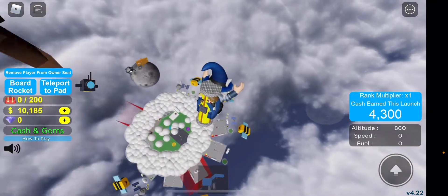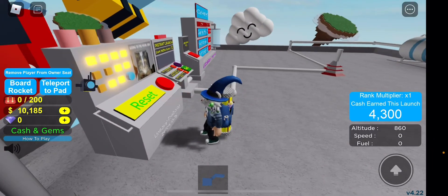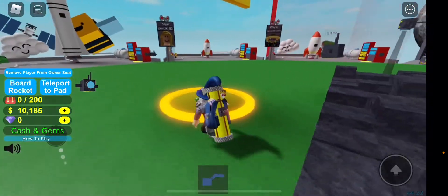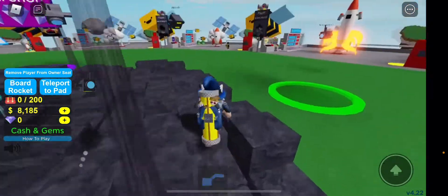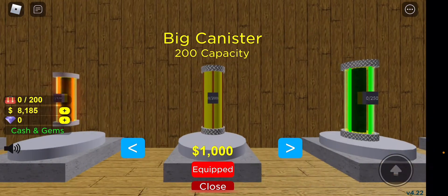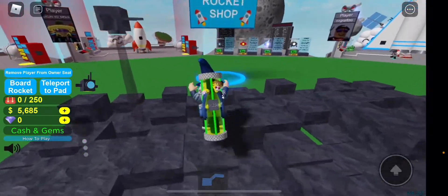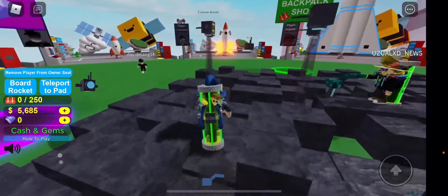All right, let me reset. I want to see the shops. I'm gonna see which upgrade to buy first. Let's see how much we have — I'll just buy this. Let's also check the backpack shop. The rocket is super expensive — let's see how much the next rocket costs. Wow, 20,000! Okay, let's just collect some fuel first.